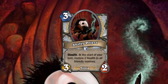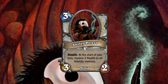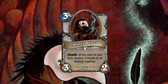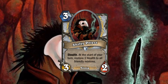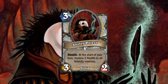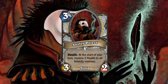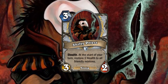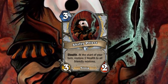Next up is the Shifty Priest, a ninja for the Priest. It's a 3-mana 3-2 with stealth — already not bad at all. It has at the start of your turn, restore 1 health to all friendly minions, which is an effect very similar to the Healing Totem. However, unlike the Healing Totem, it has a good amount of attack to trade into something, and also stealth so you cannot get rid of it. Healing in Priest is a lot more useful than healing in Shaman generally, due to cards like Northshire Clerics, Light Wardens, and Holy Champions.